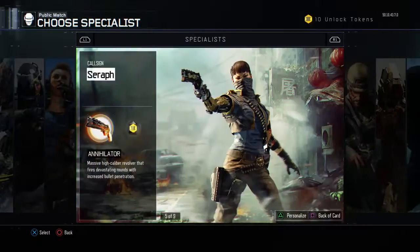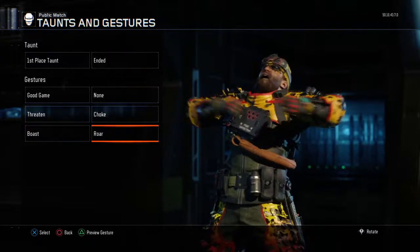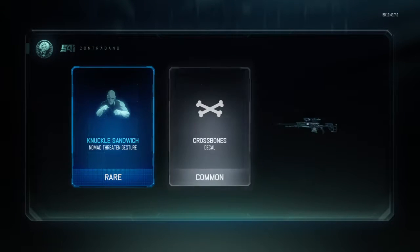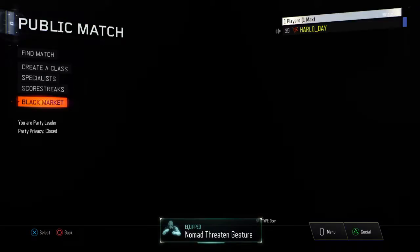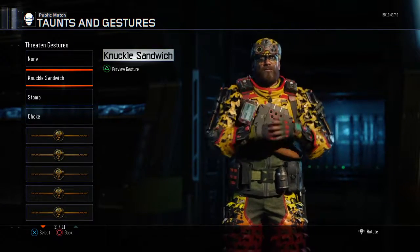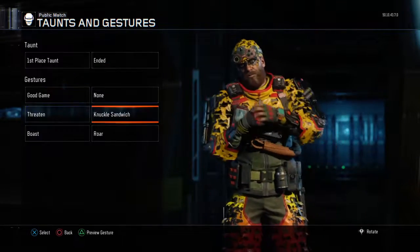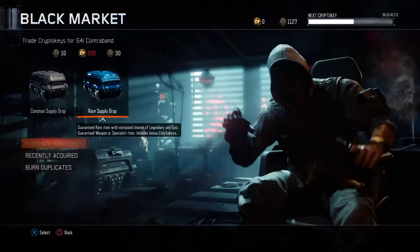Nomad. So we got Stomp, Knuckle Sandwich, and it's another Nomad. So we got Stomp, Choke, then we got Knuckle Sandwich. We'll go with Knuckle Sandwich. And then we got two decals — let's do beasts.